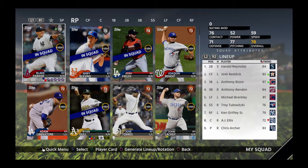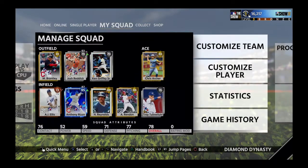This is the team though. I don't know how much Rizzo is going for in the market — I think if he's going for more than 50,000 I might sell him and try to do another pack opening. I'm not really sure. I still have 16,000 stubs.